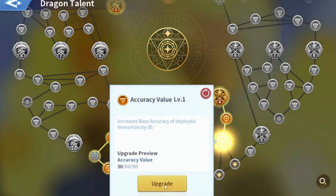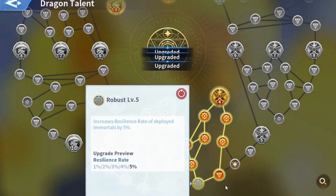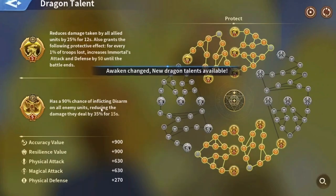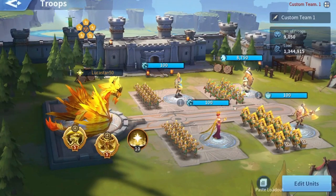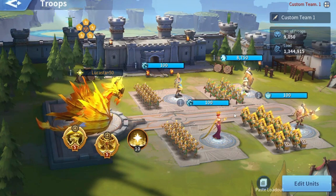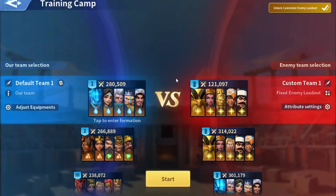You can redistribute the points, change the dragon talent tree, and get back once you're done. You'll have a complete holy squad that is fully maxed to play against. The only negative side about this is that the marches you make do not have the academy buffs, the alliance buffs, or the alliance territory buffs. This is a huge disadvantage because it makes a real difference in battles, so the data you collect is not 100% accurate. This is why I don't recommend relying on the training camp data 100%, though it does work and does show differences when testing.